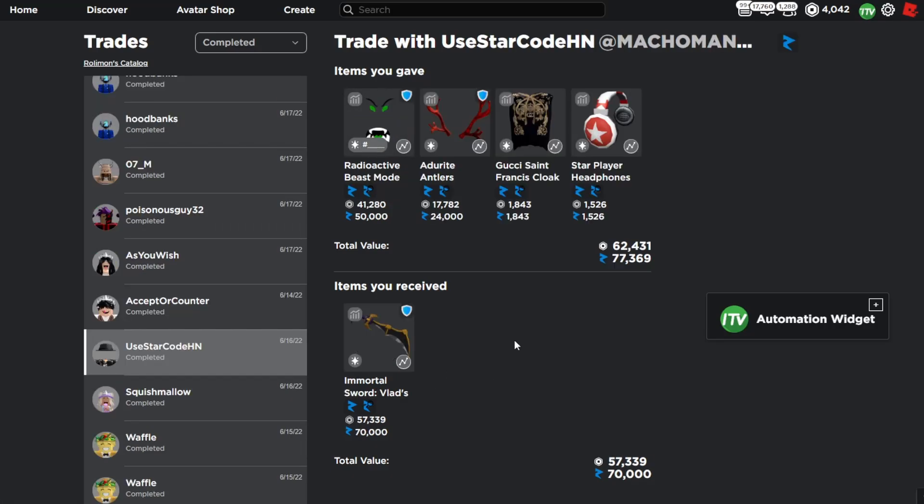Next I upgraded into Vlad's Lamb and Sword again. This time it was a 7k overpay with the Radioactive Beast Mode, so it was about a pretty fair trade. I gave a nice item for another nice item, and the only reason I did this is because I'm going to wait for the Lamb and Sword to raise, and once the raise is about 5k I can make a little bit more profit.